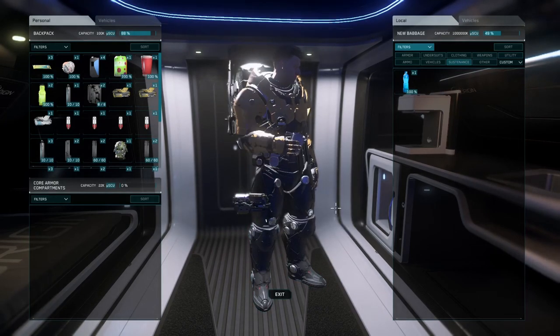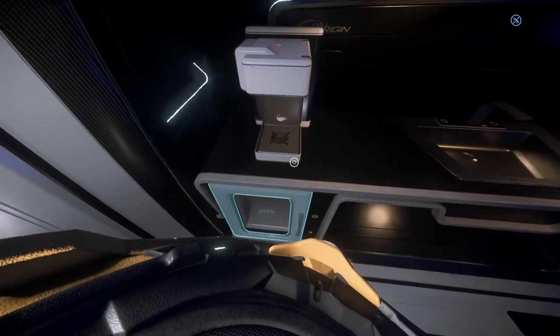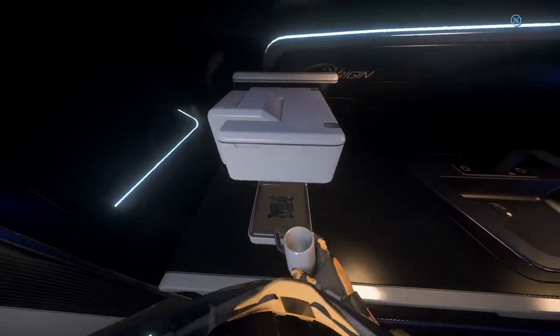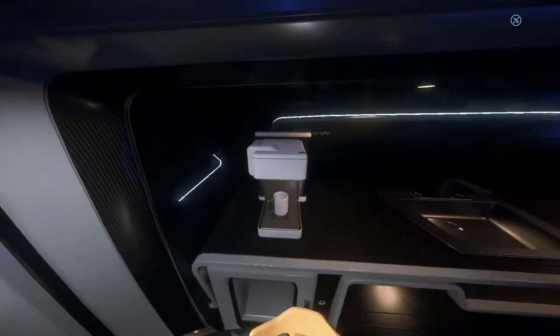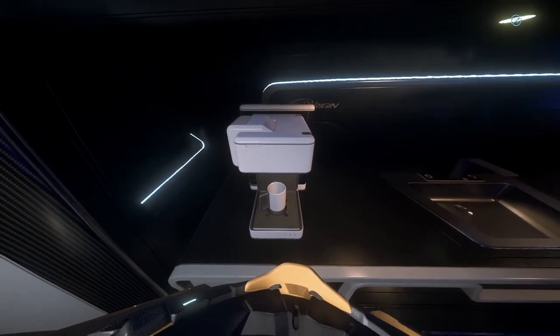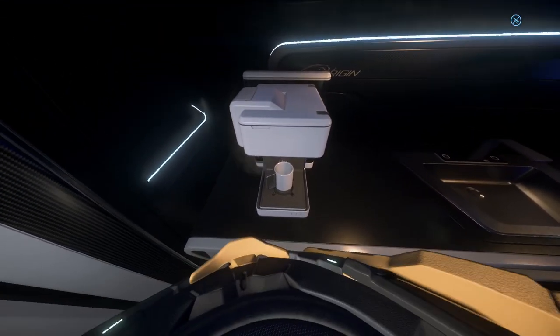I thought maybe that will work in my 315p. So I got it in my hand, held F, and placed it. I picked it back up, placed it again, and made some coffee. Now granted, it doesn't look like it fills completely.